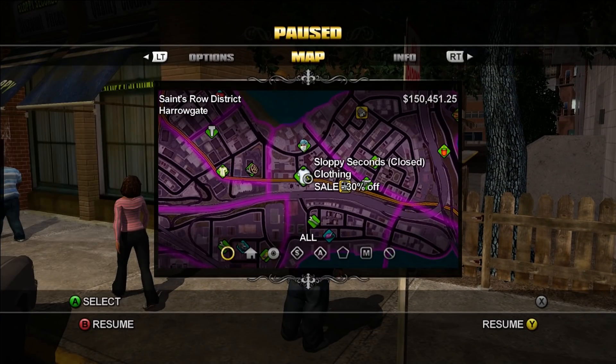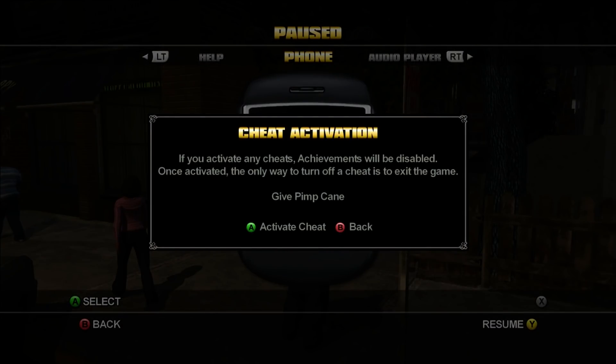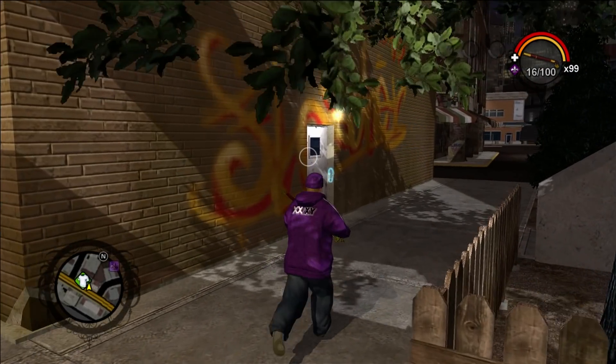Once you're here, go to your phone and activate the Cheat Give Pimpcane. Next, equip the Pimpcane and break in the back door to reach the safe.